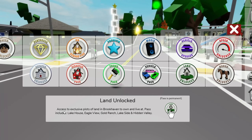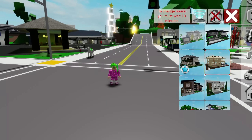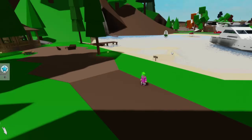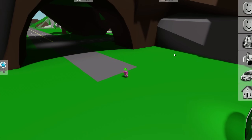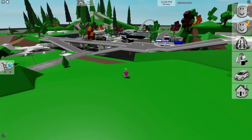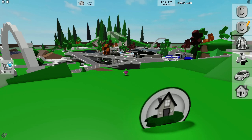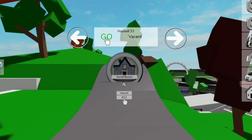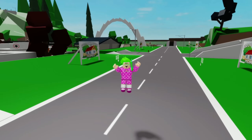The Land Unlocked game pass gives you access to exclusive plots of land in Brookhaven to own and live in. It includes Lake House, Eagle View, Gold Ranch, Lakeside, and Hidden Valley. The first location is by the lake near the summer camp. Hidden Valley is super exclusive. Eagle View lets you look out over the entire city. There's also Gold Ranch — really cool. Note: North Estate requires a separate estate game pass.